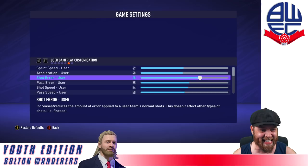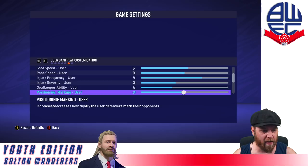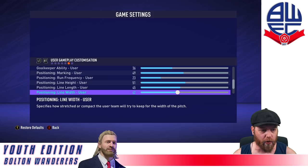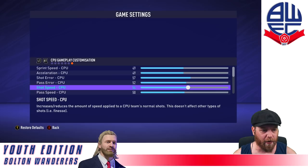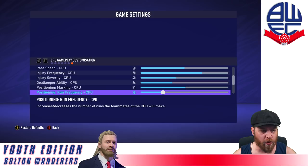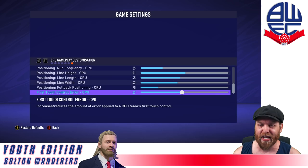Slider settings: sprint speed 49, acceleration 48, shot error up to 68, pass error at 55, shot speed 54, pass speed 50, injuries up to 70, injury severity down to 40, goalkeeper ability 36, marking 49, run frequency 23, line height 51, line length 45, line width 42, fullback positioning 20, first touch control error 53. For the CPU: 49, 49, 57, 52, 54, 50, 70, 40, 36, 51, 25, 51, 45, 42, fullback 20, first touch control error 47. Let's see if this gives us more competitive gameplay.